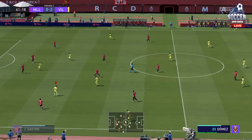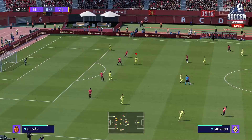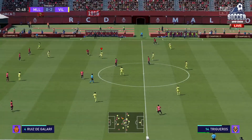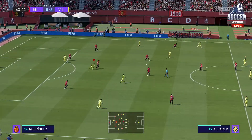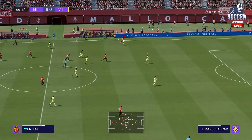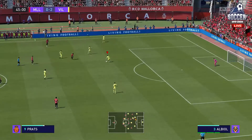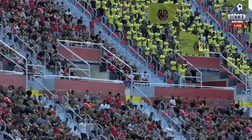Untidy in possession — Moreno. High quality defending, so to dispossess your opponent like that. And so it is the first half story.